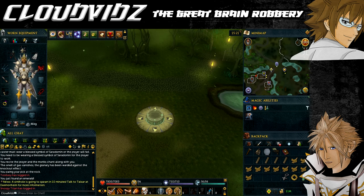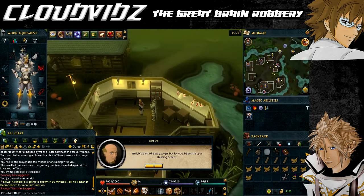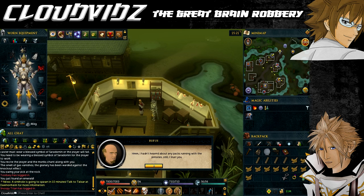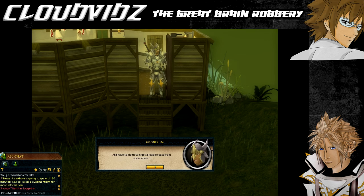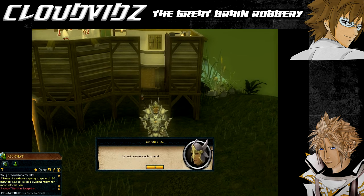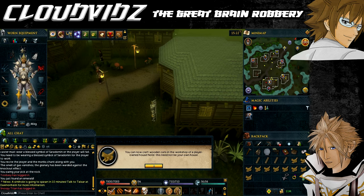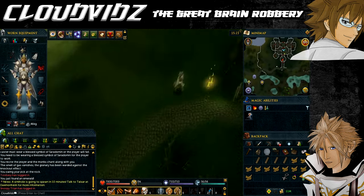Teleport back to the Canifis Lodestone, then head to the meat shop and talk to Rufus, the owner of the meat store north of the bank. Make sure you are wearing the enchanted ring of Karos when talking to him and have two open inventory slots. He'll agree to let you use a crate, give you six crate parts to build it, and also give you a wolf whistle to contact him. Since he assumes you'll be transporting cats, you need to construct or buy ten wooden cats - hopefully you've already purchased them from the Grand Exchange.